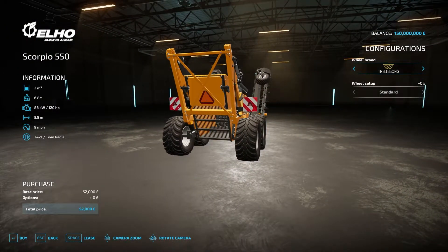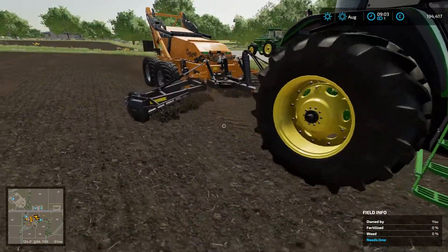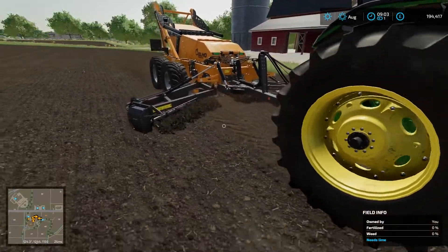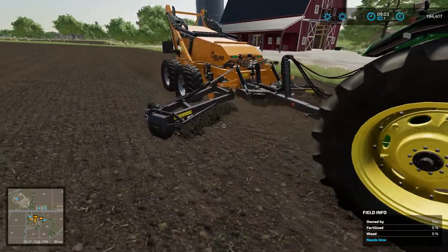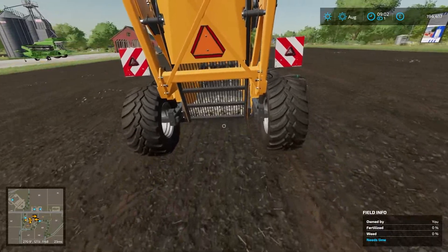To use it, simply drag it behind any suitably powered tractor. You'll see that it picks up the stones through the central trough, transports them to the back of the machine, and stores them in its little basket.